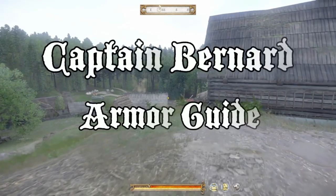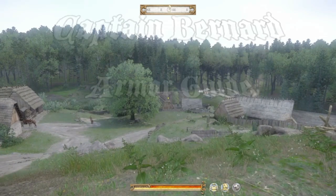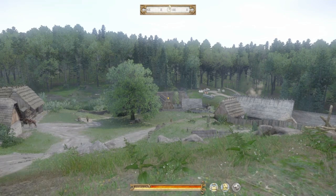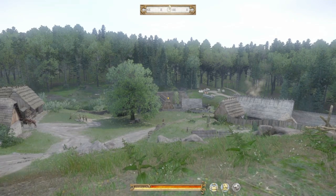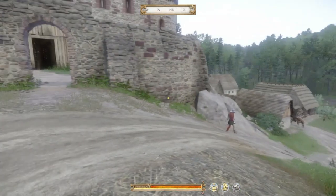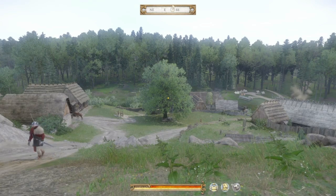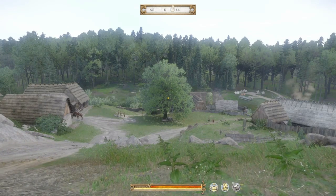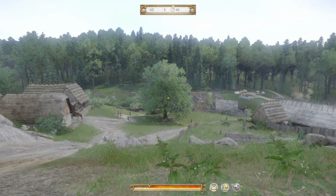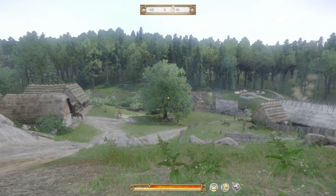Long-awaited in the sense that it hasn't happened yet — I don't know if anyone's been waiting for it, but after today, you'll have it. So this guide, as you may be able to surmise from the thumbnail and the title, is an armor guide for Captain Bernard, the captain of the guard in Rite. I'm going to show you piece by piece what weapon he uses, what clothing he wears, and what armor he wears. I'll give you the armor value, what it costs, everything. You're going to love it. You're going to be an expert on Captain Bernard after this. So let's just get right into it with the weapons.